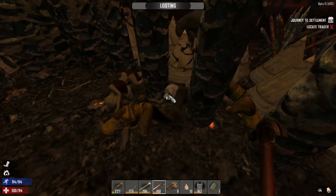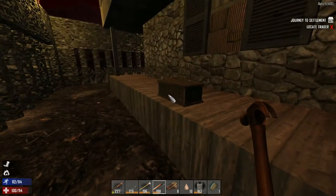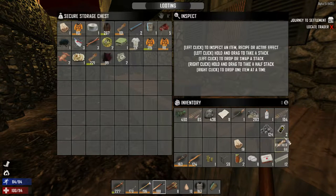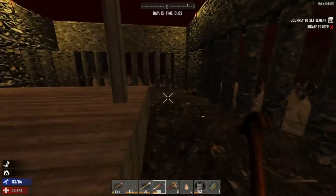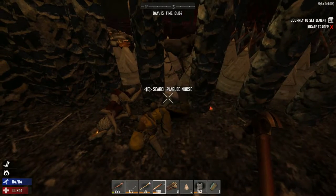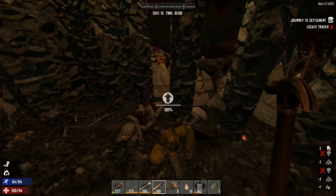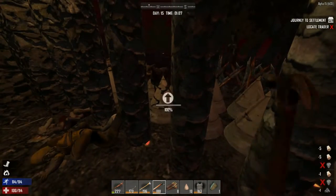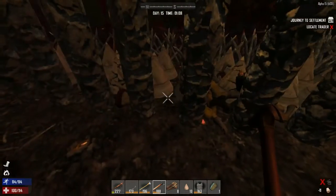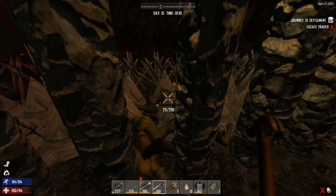A zombie glitched up — frightening. This horde feels anticlimactic compared to the first one, but that's because we're more prepared. The previous horde was worse and faced alone. About the same number of zombies got in this time around.